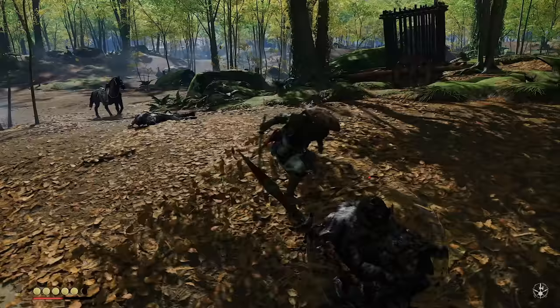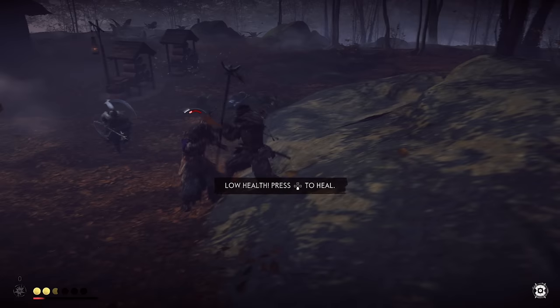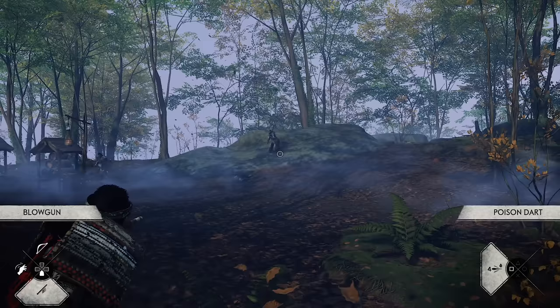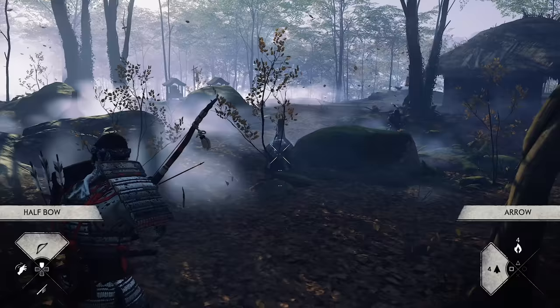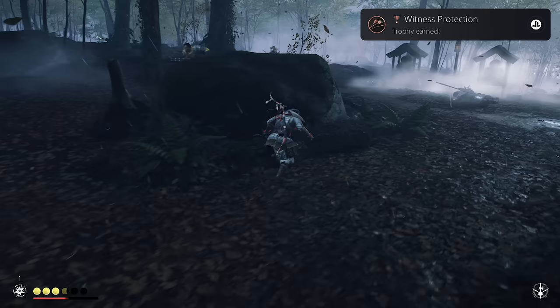Not much has changed in combat, which is a good thing. It's still based on a light and heavy attack system with guard and parry depending on enemy attack types and the color of their attack indicator, with some attacks not being blockable or parriable until you unlock the skill for it. Four stances reflect the swordsman's adjustments to various enemy types — those with sword and shield, or those with a long spear — and that basic system with skills and abilities attached was the core strength of Ghost of Tsushima's combat.